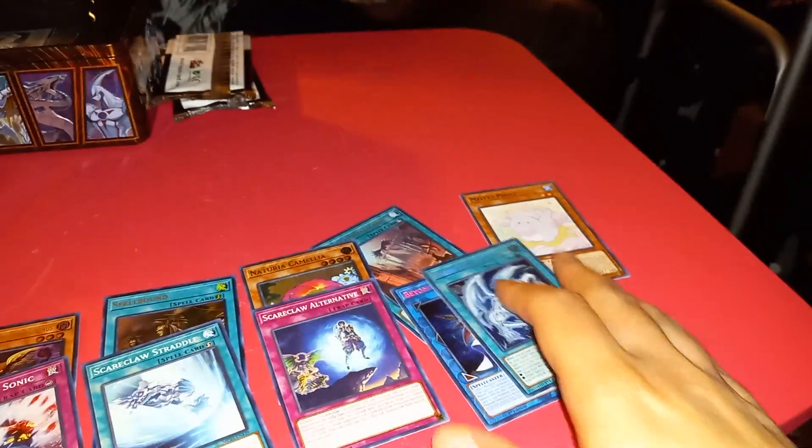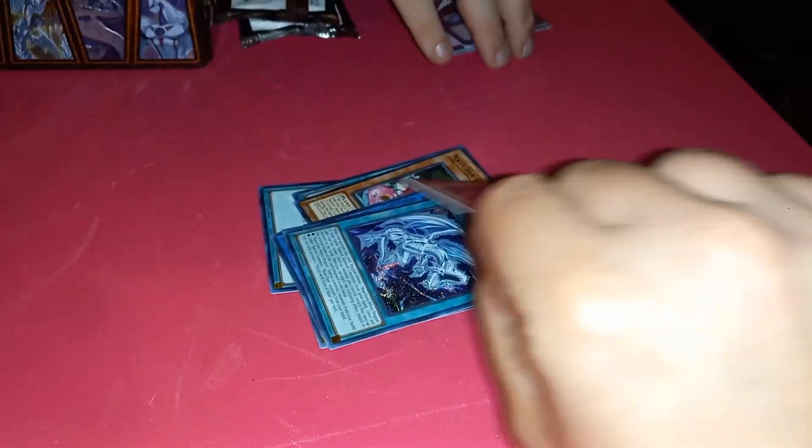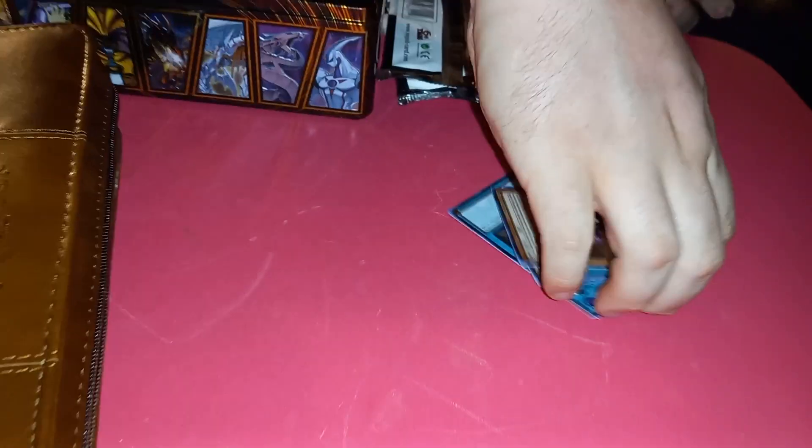The one that piques my interest most is Beyond the Pendulum for use in, like, a Dynamis deck — that one could really be nasty. And Agent of Destruction Venus — that one's a pretty good one too. Vision with Eyes of Blue is the bonus here, especially for your Blue Eyes deck. I mean, holy cow.